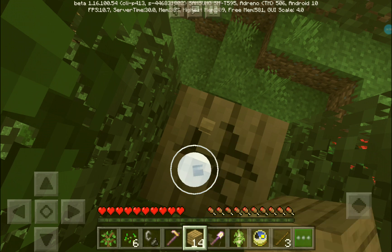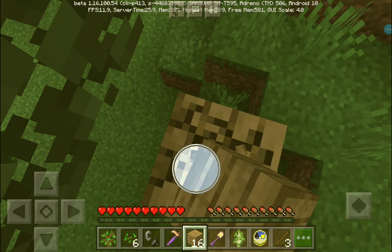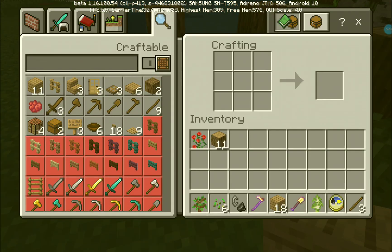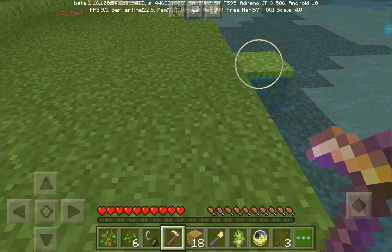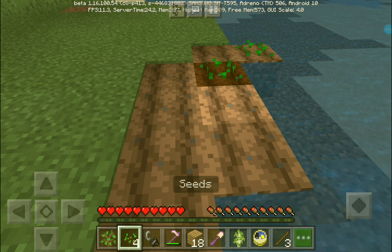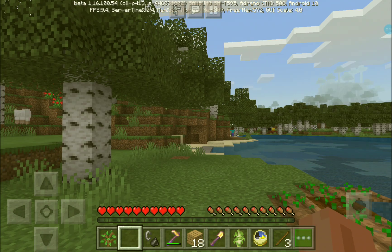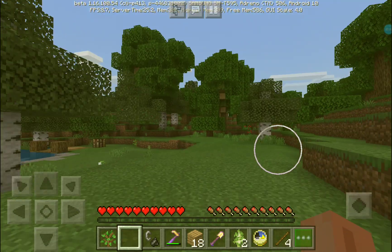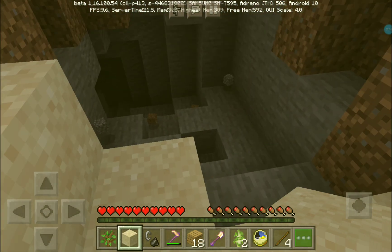I've collected some wood. Let's go and grow in the mine, because that's probably the best idea. I should start on that farm. I see a sheep - I should probably lead it when I get some wheat. Come, come! I'm building a shelter here.